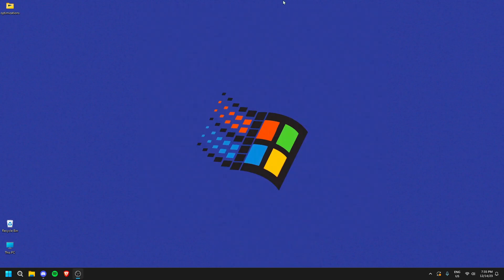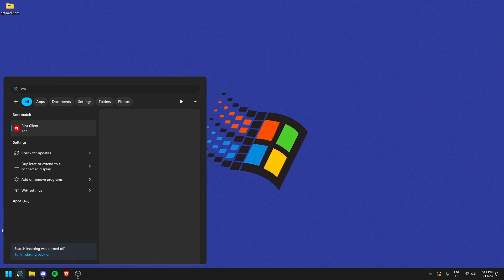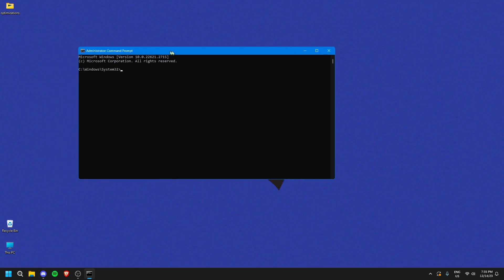Now open Command Prompt as administrator — search 'cmd', right-click and run as administrator so it has control over your PC. Type 'sfc /scannow' and press Enter. This runs a full system scan and repairs any broken files — it may take five to ten minutes. If there are broken files they'll be repaired, and a log link will be left so you can see what was fixed.